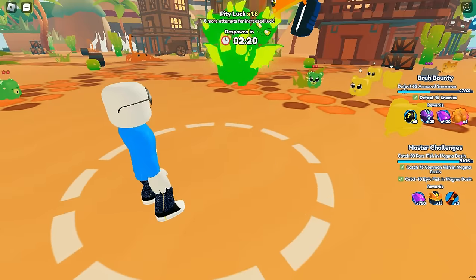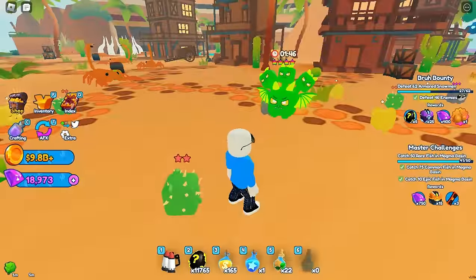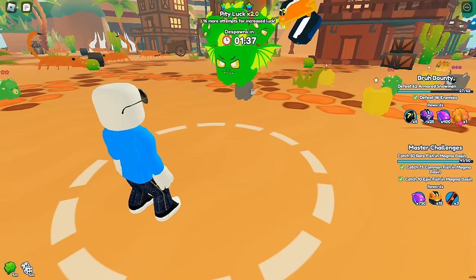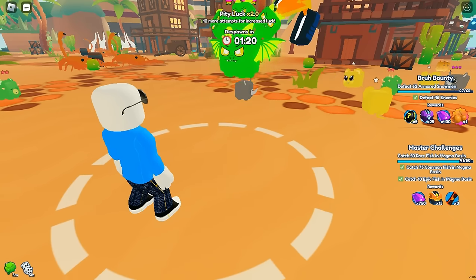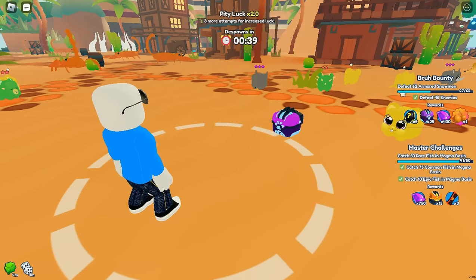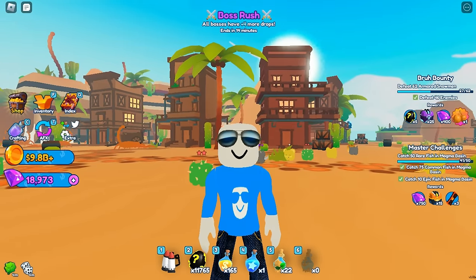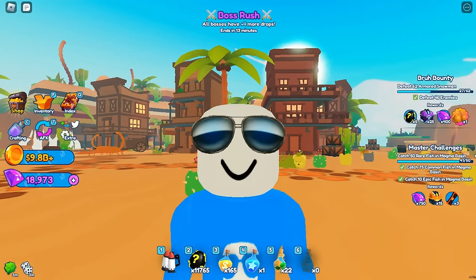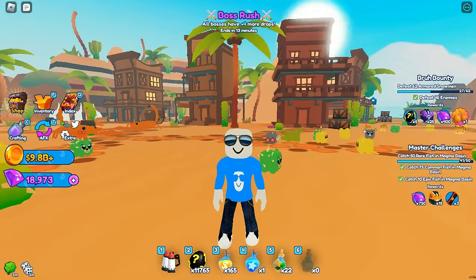A Hydra just spawned, so let me actually try to catch it. I'll use a luck elixir, which makes it easier — you can use those for eggs as well. You can also use a prismatic sundae to further increase your chance of getting good pets. Looks like I've lost my chance and it's going to run off, but to further increase your chances from eggs or catching, do use luck elixirs and prismatic sundaes.